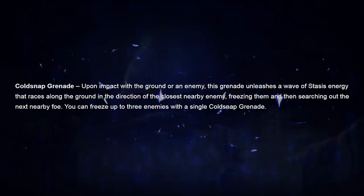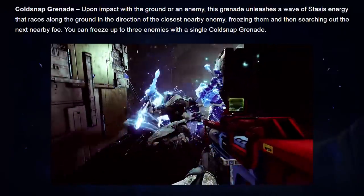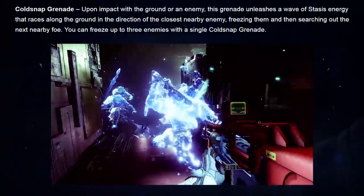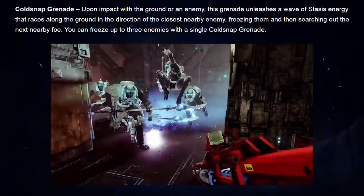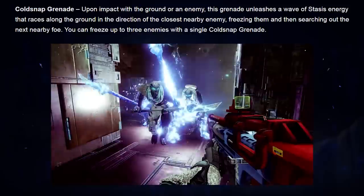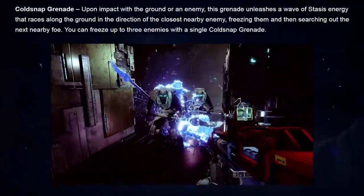Next we have the Cold Snap grenade. Upon impact with the ground or an enemy, this grenade unleashes a wave of Stasis energy that races along the ground in the direction of the closest nearby enemy, freezing them and then searching out the next nearby foe. You can freeze up to three enemies with one Cold Snap grenade. I'm thinking the tracking on this grenade has got to be slow, otherwise the Cold Snap is going to be instantly overpowered — along the lines of the Void Warlock Axion Bolt, where you can blatantly see it coming and the play is to run away. Even if you aren't always freezing smart enemies, the good news is it forces movement. You got guardians camping in a room? Cold Snap time — they're either going to have to run or get frozen solid. And if the tracking isn't slow, I will be rocking Cold Snap all day.